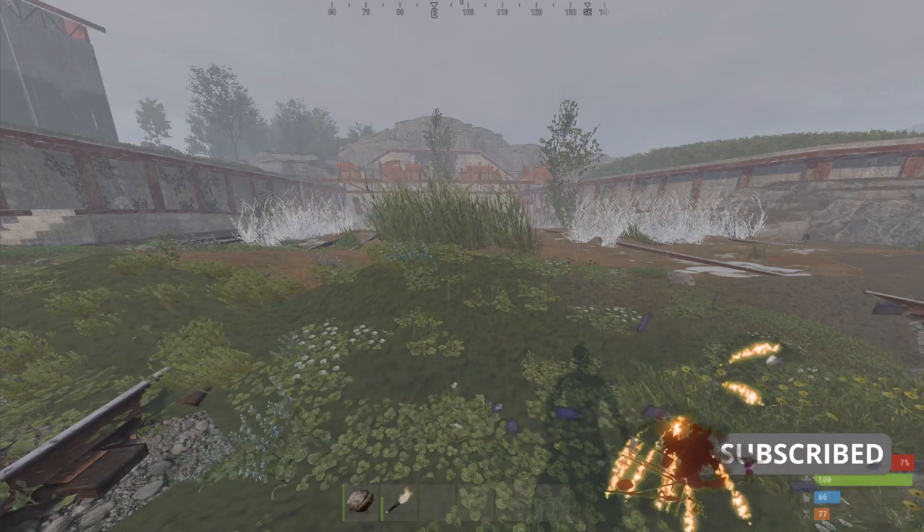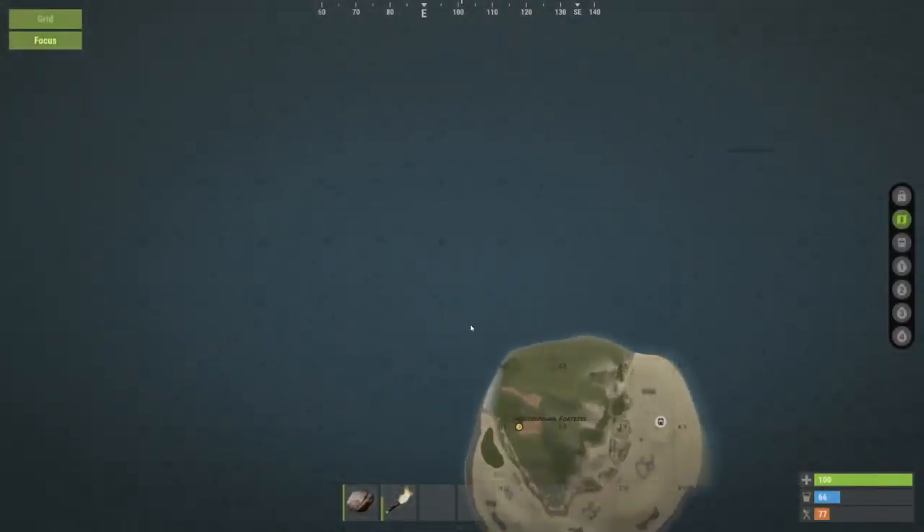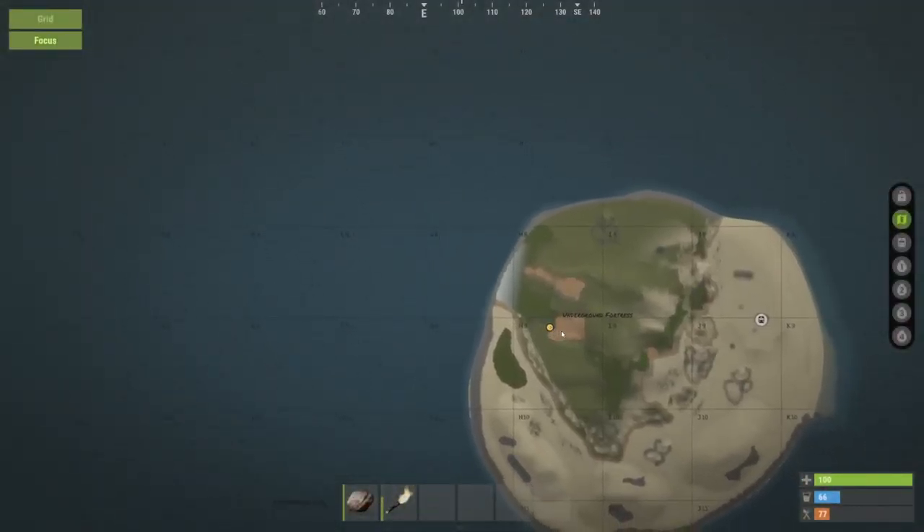Hey guys, welcome back to my Rust tutorial episode two. I need to explain where red card is. It's right here, right next to blue card, right here in the tunnel.